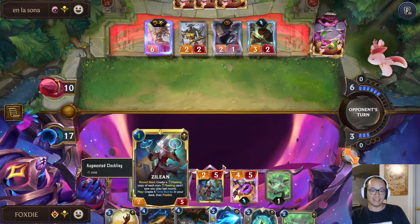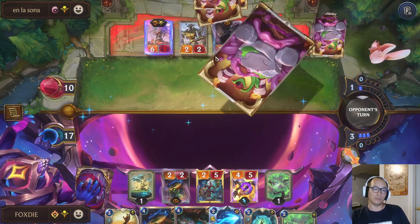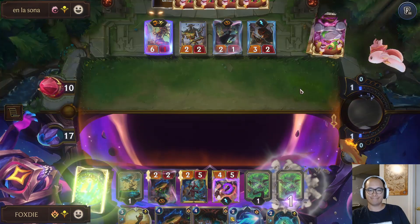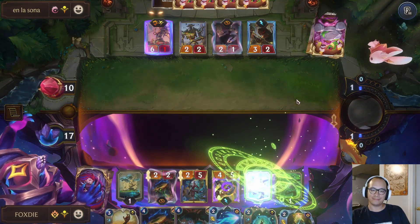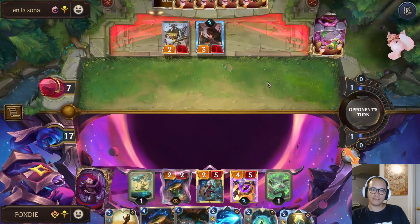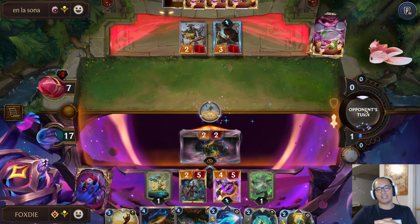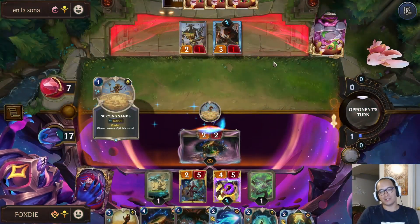Ideally we find another Time Bomb. Now their board is just gone and I dealt another three damage. Mail in a coffin — and everything just works out perfectly. It clears the way for the Clockling to swing because the elusive blocker is gone right away.